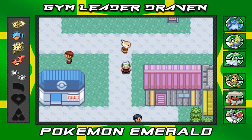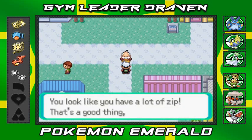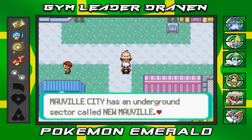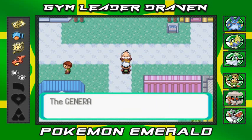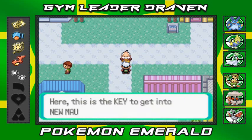We made it all the way here to Mawville City, and our good old buddy Watson is waiting for us. He has a little something for us — another side quest. He says: 'Draven, Mawville City has an underground sector called New Mawville. I'd like you to go there and switch off the generator. The generator has been running a bit haywire — it's getting unsafe.'